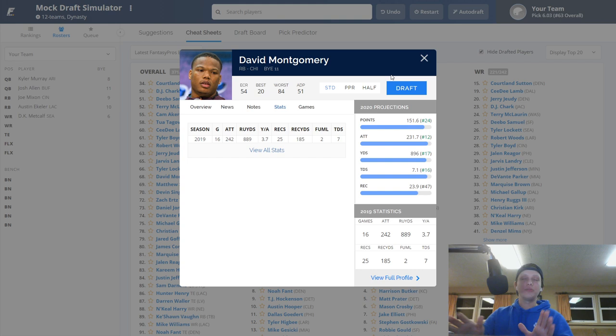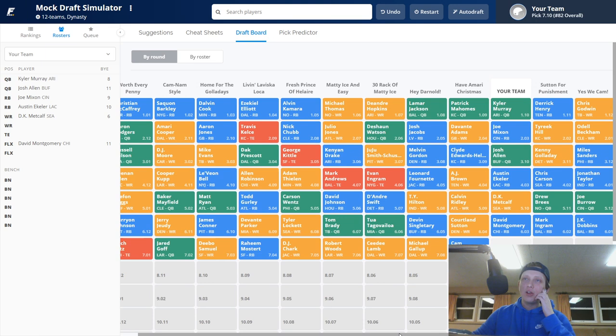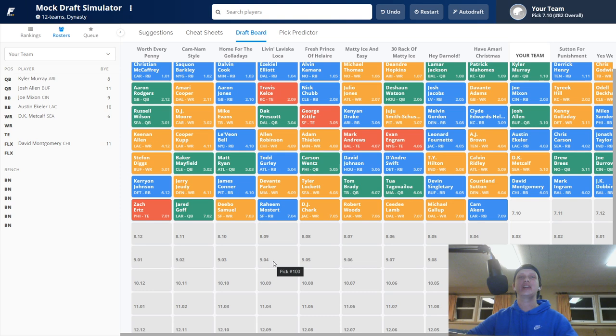Nagy is going to realize he needs to use Montgomery, his best running back. I love David Montgomery here in the middle rounds. After Montgomery, we're looking to get another quarterback before they fall off completely. After Montgomery, Colton Sutton came off the board followed by Devin Singletary, Tua Tagovailoa, Tom Brady, Tyler Lockett, Davante Parker, James Conner, Jerry Jeudy, Cordarrelle Patterson, Zach Ertz, Jared Goff, Deebo Samuel, Raheem Mostert, DJ Chark, Robert Woods, CD Lamb, Michael Gallup, and Cam Akers.